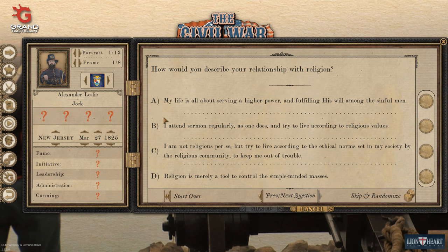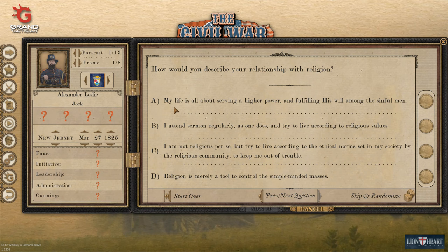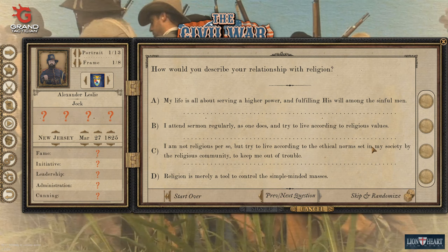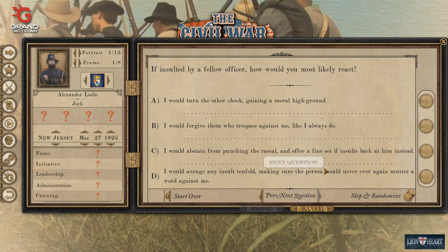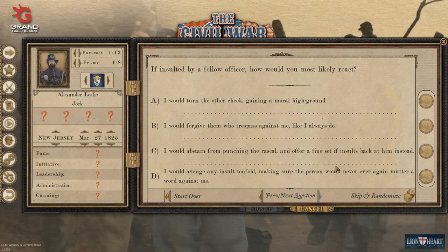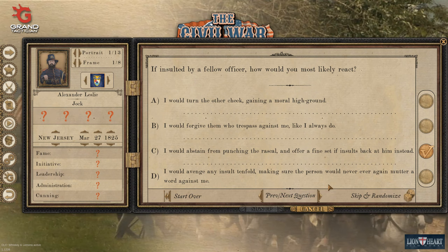My relationship with religion - am I a man full of God's fury, do I attend sermons regularly, do I live according to the ethical norms set in society, or is it just a tool? I think I've seen too much hardship in the world to think it's all under God's great plan. We'll try and live according to ethical norms in society - not completely anti-religious but not pro-religion either. If insulted by a fellow officer: turn the other cheek? No. Abstain from punching the rascal and offer a fine set of insults back. We have a little bit of bluff and bluster inside the accepted norms.